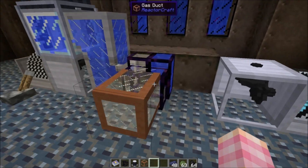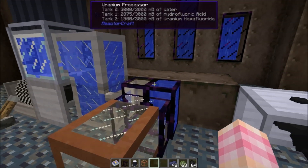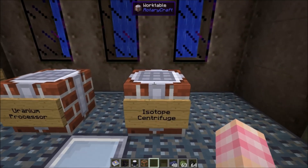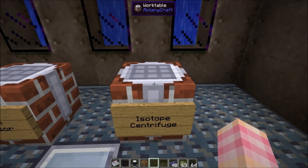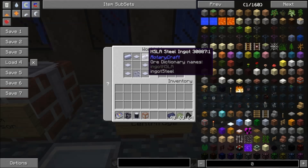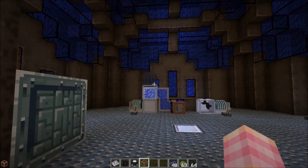What can we do with this uranium hexafluoride gas? How does it become fuel pellets for a nuclear reactor? That is what we use the isotope centrifuge for. You're going to need one of these as well if you want to produce uranium fuel pellets. It's very cheap to make and not a very complicated machine — just a 16x gear unit, five base panels, and two HSLA steel ingots. That gives you an isotope centrifuge.